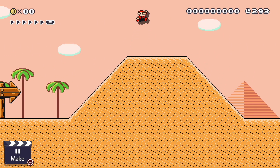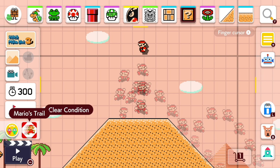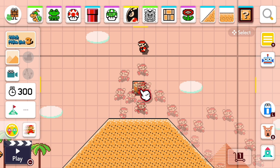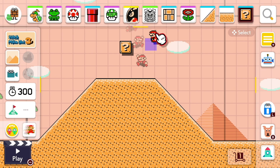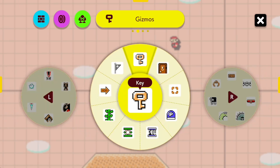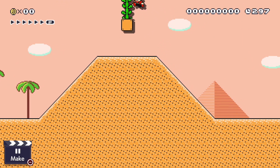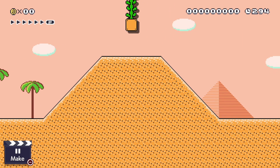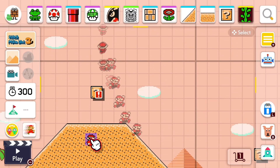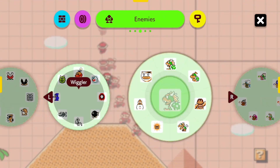Players want to know what's at the top, so that's when hidden paths come in. You can make it look like an ordinary block with some sort of power-up in it, but it's actually a vine. It's really tall, but the camera can't handle half the tallest height, so that's when hidden paths come in handy.